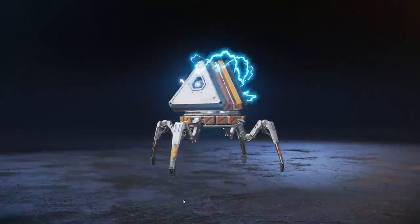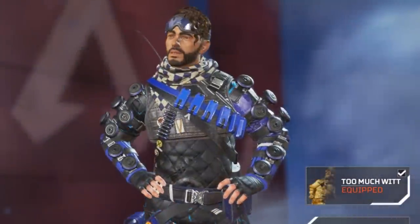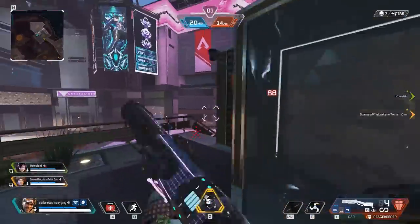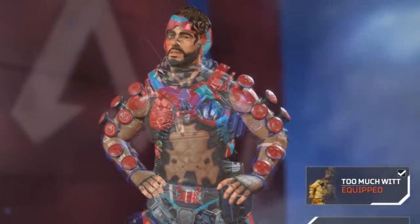There are two highest tier rarities in Apex: Epic and Legendary, and they do two completely different things. One has an animated texture and one has a brand new model. And over many years of Apex, we've kind of been begging Respawn to put animated textures on Legendary items because they don't do it a lot, for some reason.